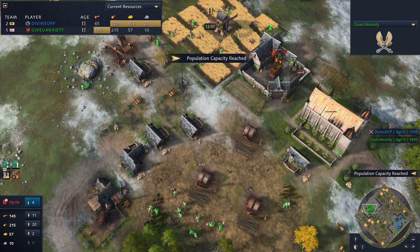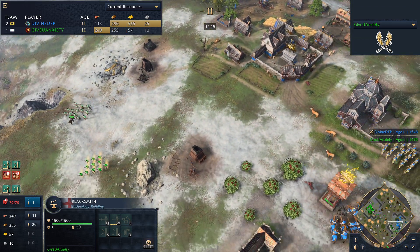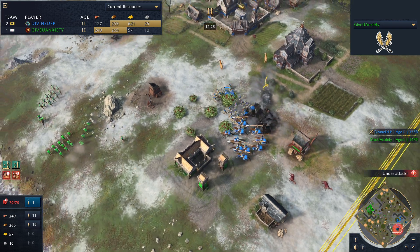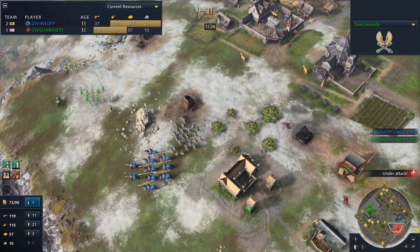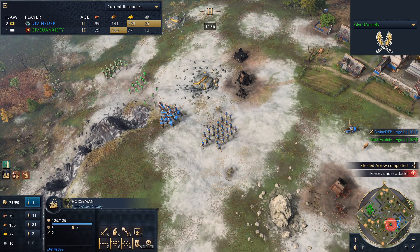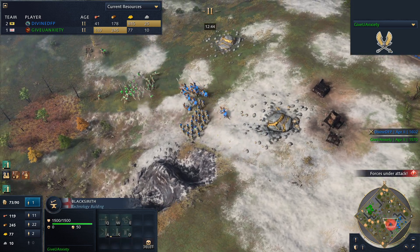Longbows still coming forward. There's that blacksmith — getting steeled arrow and then iron undermesh. Surprised not to see rams on the field yet; we know GiveYouAnxiety loves a good ram rush. The horsemen are trying to pressurize the outpost — this is a signal for GiveYouAnxiety to engage. The outpost goes down — a bit of a shame losing that position. He might even lose the barracks. GiveYouAnxiety has to back off; he's got too many spearmen. The archers are trying to micro down the spearmen — the horsemen have the mobility advantage here.